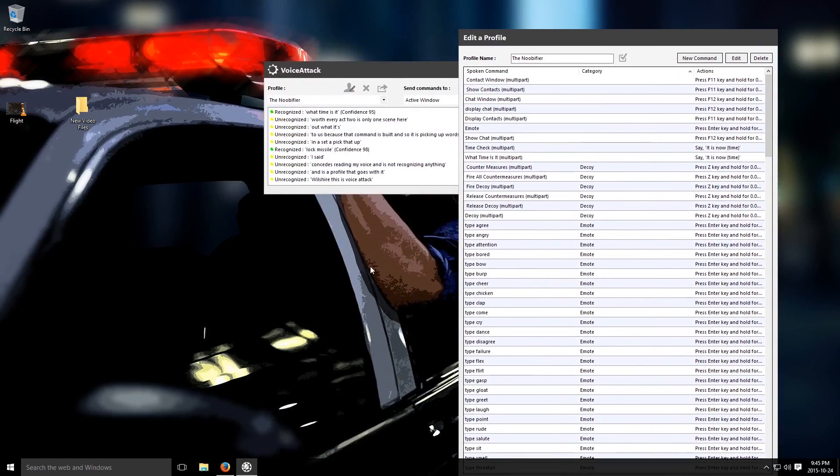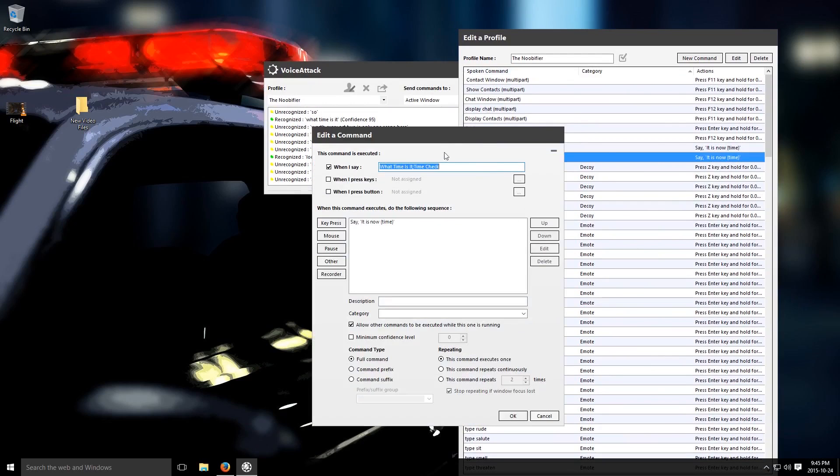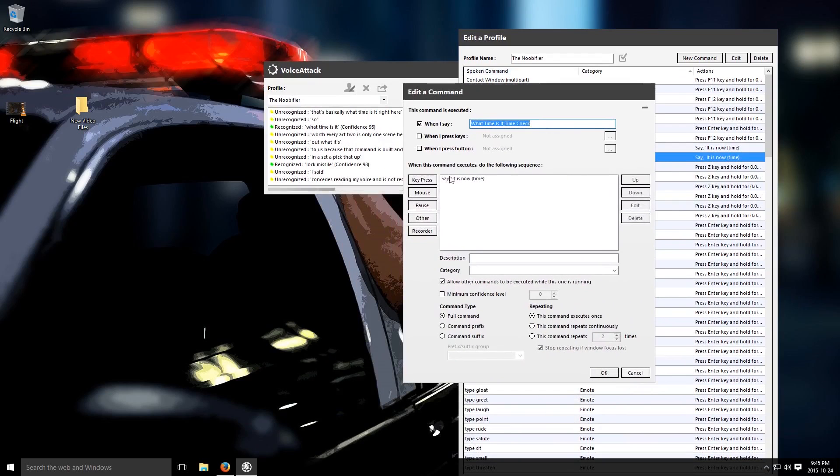'What time is it? It is now 9:45 PM.' So that's basically the 'what time is it' command right here. All it is, is say 'time'. And it can be triggered by two different commands — 'what time is it' and 'time check' are both the same command and they'll output the same thing. The reason I've done that is because it's sometimes hard to remember, especially if you're in a video game, exactly what command you're supposed to say.